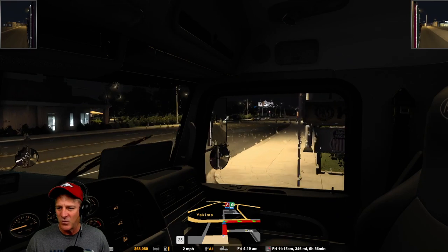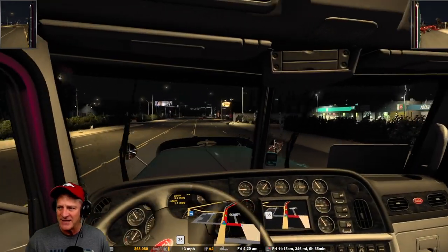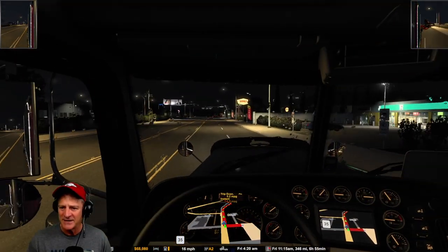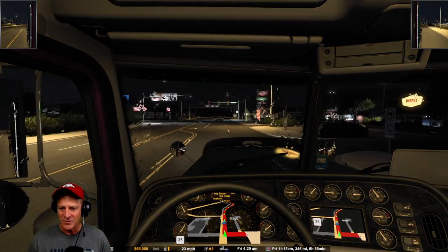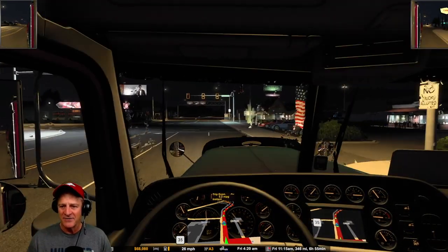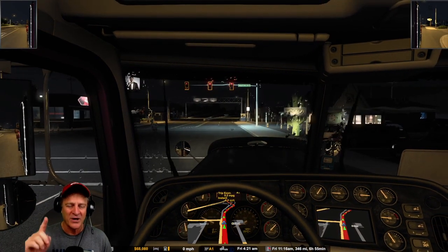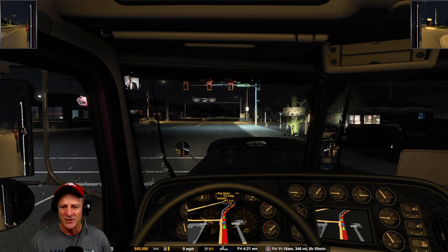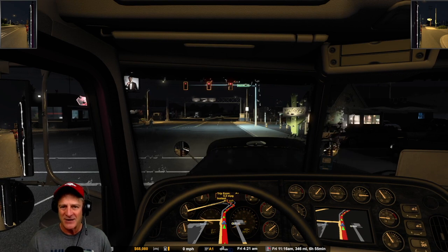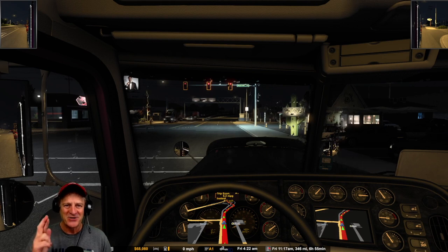I'm going to give this a nice big wide turn here - that's where I messed up last time. I got too much in a hurry. We wiped that sign out already, but no damage. As a reminder, for these types of deliveries you need to have no damage, no fines, and be on time. This is an external contract delivery, so we don't have to worry about being on time since it runs in real-world time. So no fines and no damage. Six hours and 55 minutes left to go, and there are some windy spots on this road.